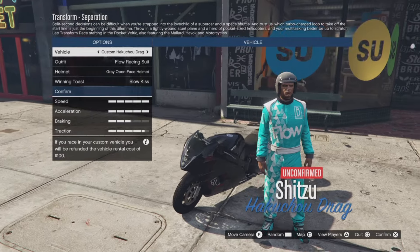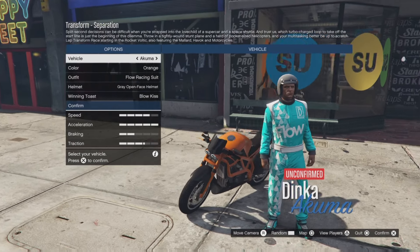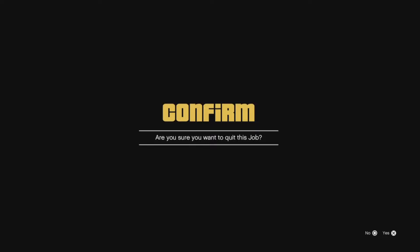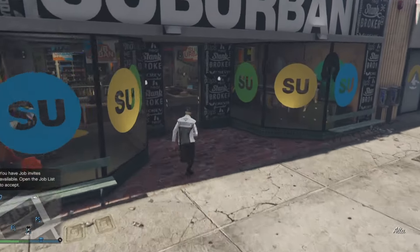Once you get into this screen, just cycle between all your bikes for about 10 to 15 seconds. Once you've cycled between all of them for a little while, click quit and confirm the job.